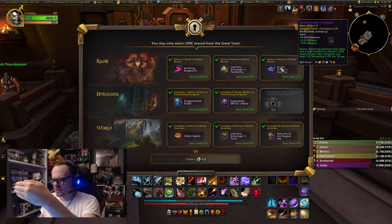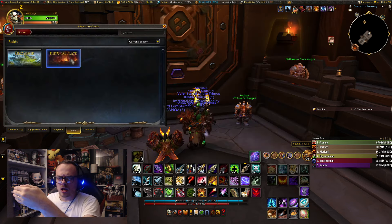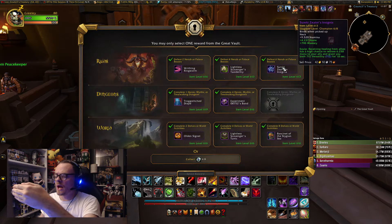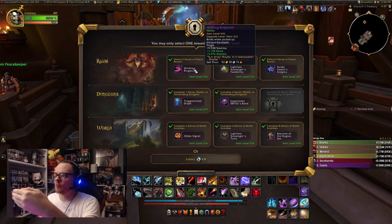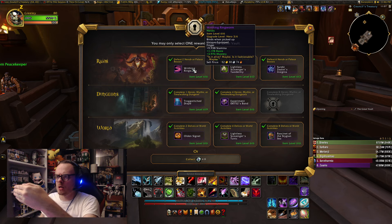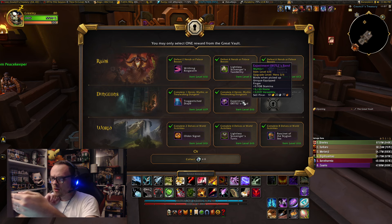Let's start off with Raid. First and foremost, we have that very rare item from — I forget which boss — this is from Sicrin. Not too bad. Next one is going to be Hero Track Shoulders. I do already have Hero Track, so that would not be an upgrade. And then the last option is the Writhing Ringworm, which I've seen twice now. So unfortunately, nothing good out of Raid.